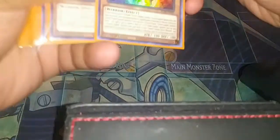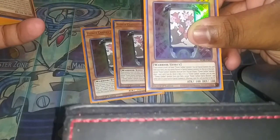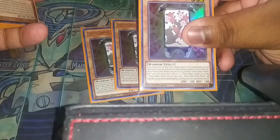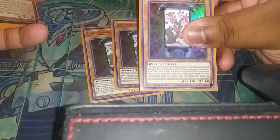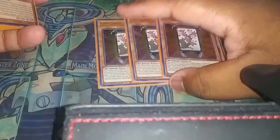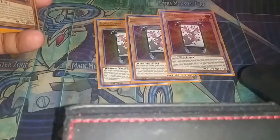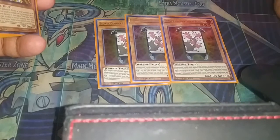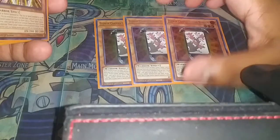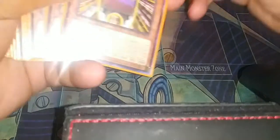Next card — three Flower Cardian Cherry Blossom. If you control a level two or lower Flower Cardian, you can special summon this card from your hand, and you cannot normal summon except Flower Cardian monsters for the rest of this turn. Once per turn, you tribute one Flower Cardian monster and draw one card. If it's a Flower Cardian, you can take one Flower Cardian from your deck and add it to your hand or special summon it; otherwise, send the drawn card to the graveyard. This card is really cool — the deck needed another extender.